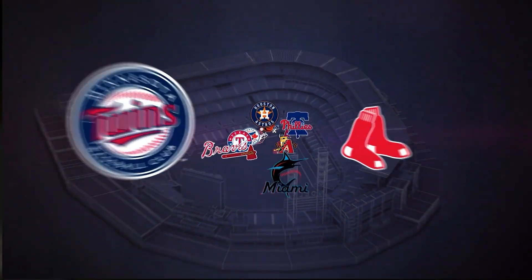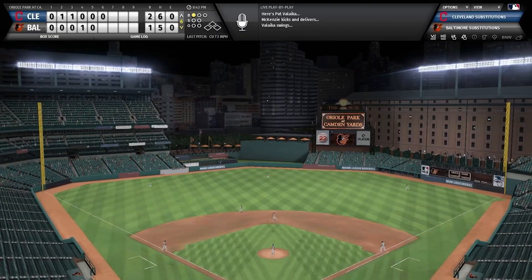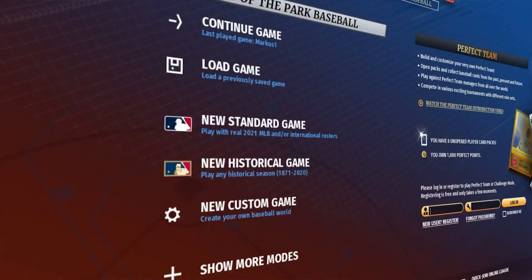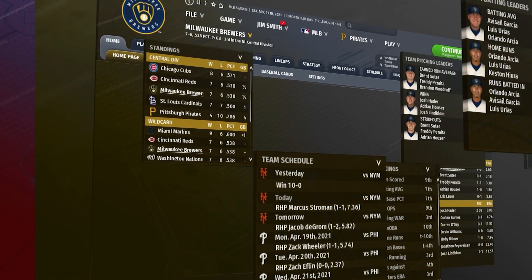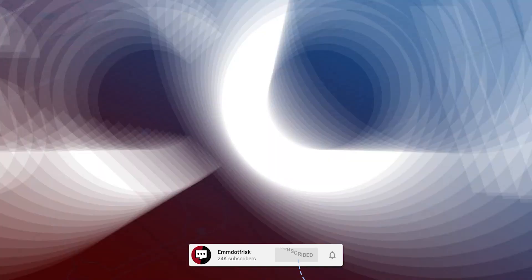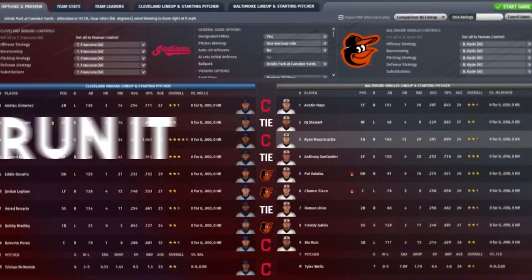Out of the Park Baseball 22 is now available for early access beta and I've been so excited to jump in and see what the game brings this year. The team has said franchise mode has been completely transformed with incredible 3D MLB ballparks, a huge upgrade to the coaching system, lots of new player and team strategies, and of course all new 2021 opening day rosters and rules.